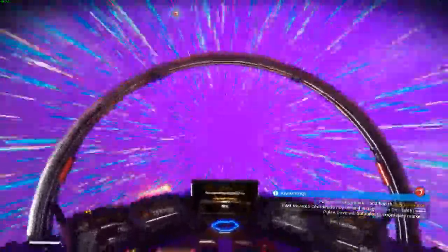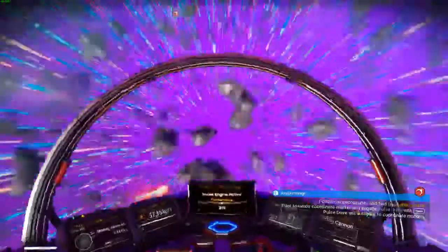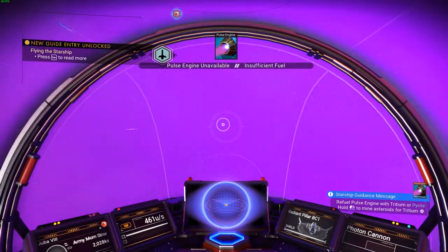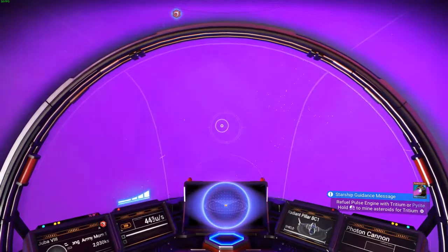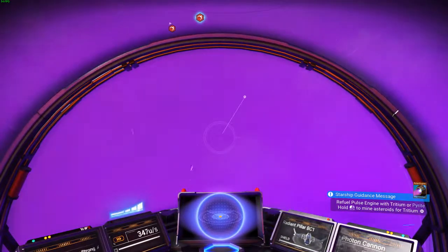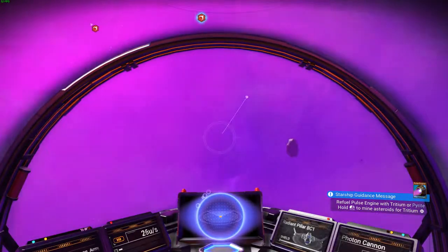Oh, we only have 11% fuel remaining - I see that now. How do I add more fuel? I'm sure it will tell me. Pulse engine unavailable - insufficient fuel. Refuel the pulse engine with tritium or pyrite. Hold left to mine asteroids. I don't see any asteroids to mine, so I guess we need to look for some. We just flew through a bunch of them. Oh, there's one - right there! I saw it.